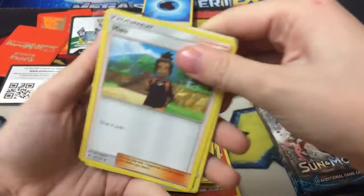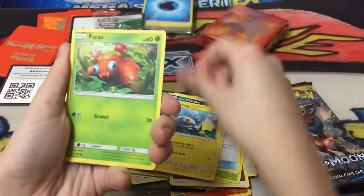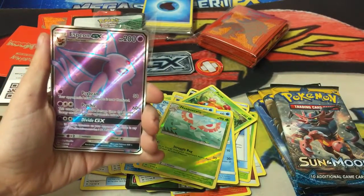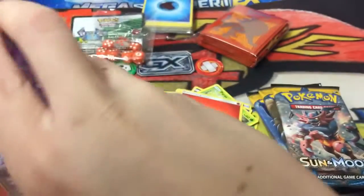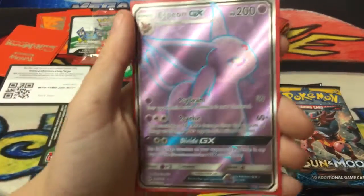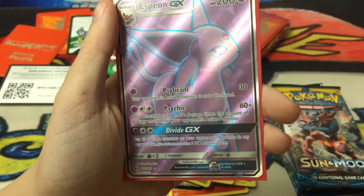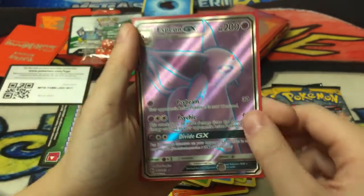We have Dartrix, Pokeball, Alolan Rattata, Corsola, Paris, Poliwag - that's a nice art - Dewpider, Makuhita, and then Espeon GX Full Art! Wow, awesome! And then a Fire Energy - I'll put a sleeve on that. Wow, beautiful card. The attacks are: Psybeam - 30, opponent's Pokemon is now confused; Psychic - 60 plus 30 more damage times the amount of energy attached to opponent's active Pokemon; Divide GX - puts 10 damage counters on your opponent's Pokemon in any way you like. You can't use more than one GX attack in a game. Beautiful pull!